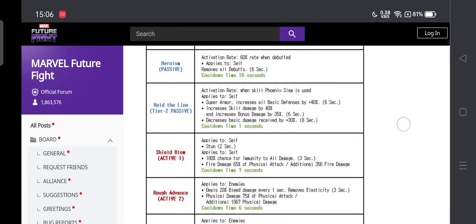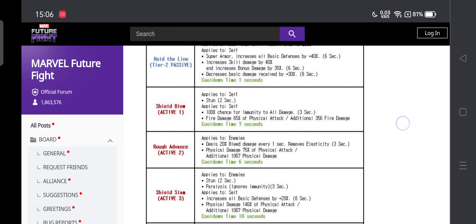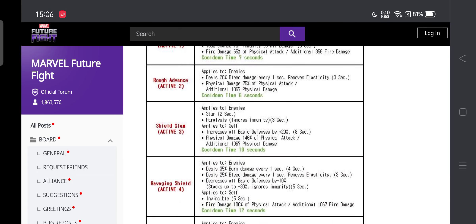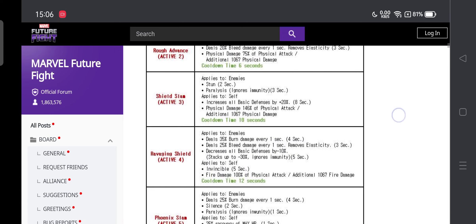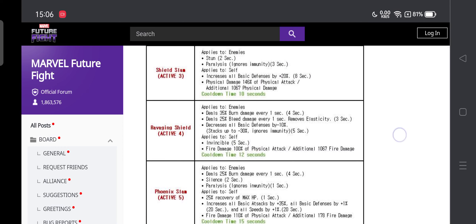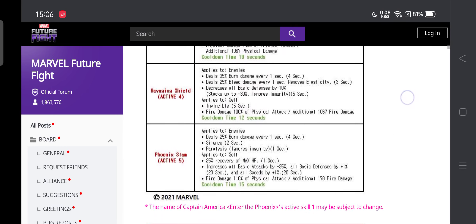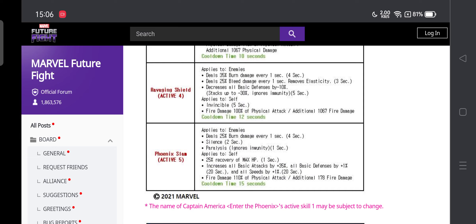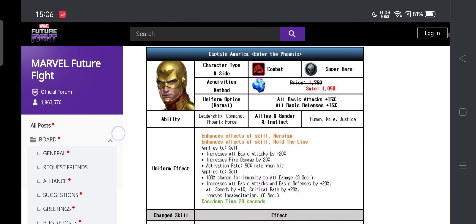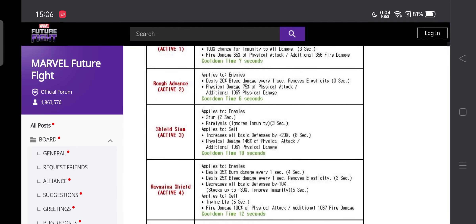The first skill has stun immunity, second skill has bleed damage, third skill Shield Slam has paralysis and basic defense increase. The fourth skill has burn, bleed, invincibility, and extra damage, plus minus 10% all basic defense to enemies. The fifth skill has burn, silence, and paralysis — all the cancels on the same skill. He could become the combat meta. He does stay superhero, so maybe Crescent Slash and Venom could both be out this time.